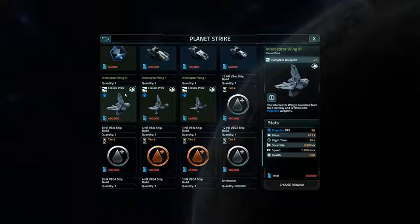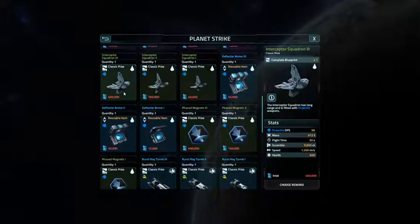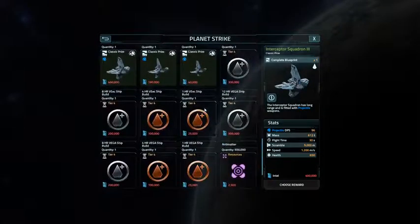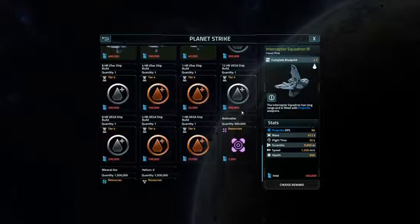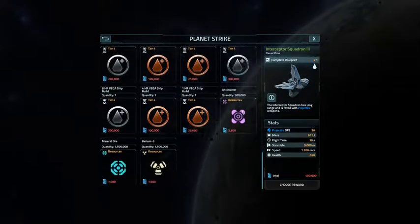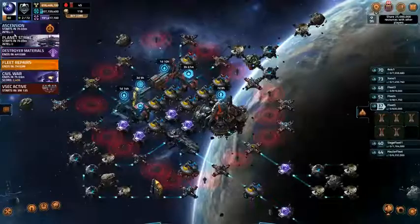And then we have Interceptor Wings for the Fleet Bay. This is the same Interceptor Squadron, but this is for a ship. And then we have new content — we have the Ship Build Tokens, which reduce the amount of time it takes to build a ship. So these could be interesting and could be a reason to do some Planet Strike or Sector Strike whenever that comes up. So those are the rewards for Planet Strike.